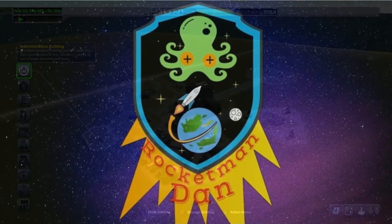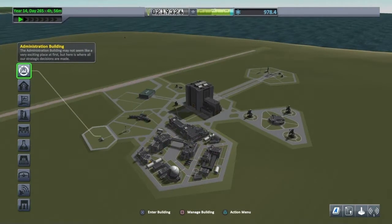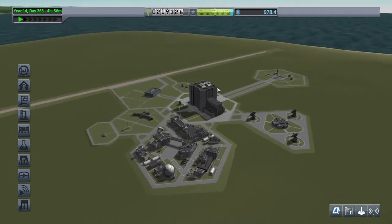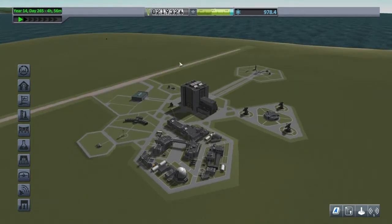Hello, this is Rocketman Dan and today we'll be heading to Jool. I've upgraded a couple of things since the last video, like the tracking station and the R&D department, just so I can get a few more parts. I haven't been left with much cash but I've just designed a ship that shall get us there and back nice and safely for less than the budgeted allowance. Let's head on over to the launch pad.